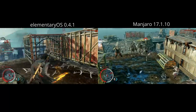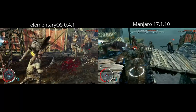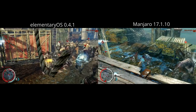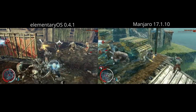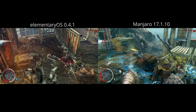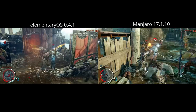Next up we got Shadow of Mordor, a Linux classic. Manjaro really takes the spotlight on this one — it recorded a high of 65 and a low of 38. Elementary recorded a high of 55 and a low of 38, so the same low, but Manjaro soared above by 10 FPS, and arguably the Manjaro scene is more chaotic with more action happening.